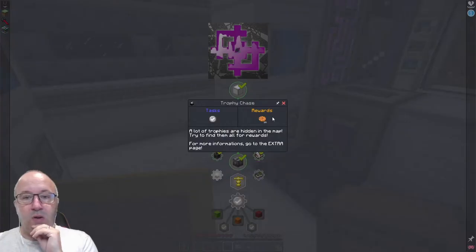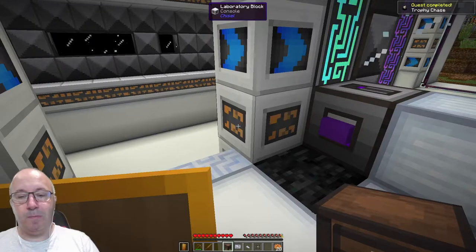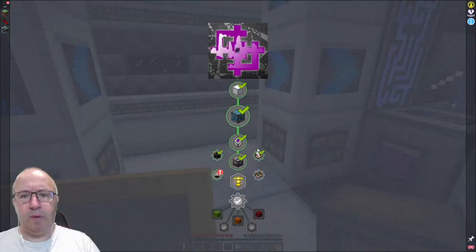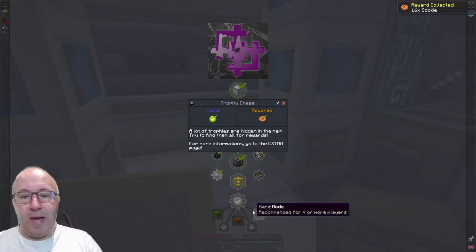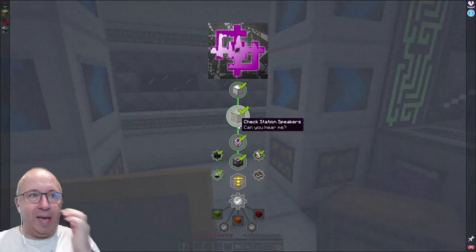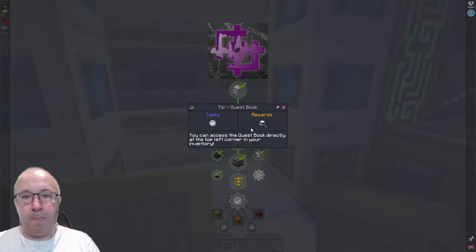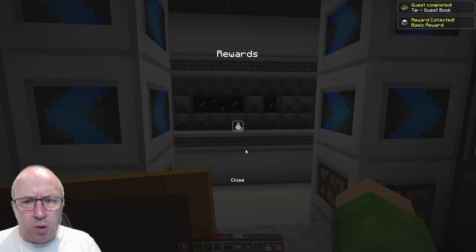We know we need to look for trophies. Trophy case — a lot of trophies are hidden on the map, find them all. For more information go to the extras page. Thank you for some more cookies — nice. Did I get more cookies? Did I not claim them? Claim the rewards — thank you, more cookies. You can access the quest directly. I've got that here, top left — it's bound to that key again. We've got a load more tasks appeared now. Let's just tick and get another reward. Lots of rewards early on — like it! Two bottles of X, 32 — lovely.